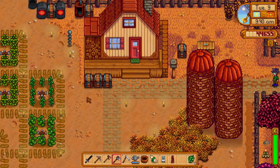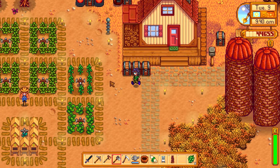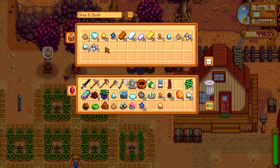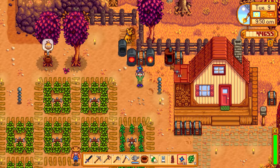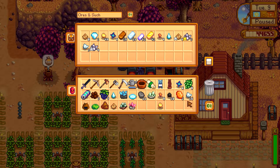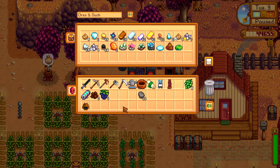I should be picking that berry bush. Alright, so the first thing I want to do — grab some coal, put this in my hand, and say make it. It's going to be our first iridium bar. The rest can auto-smelt — that'll be fine.